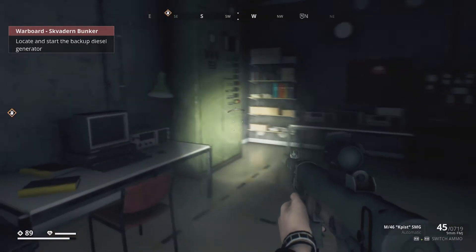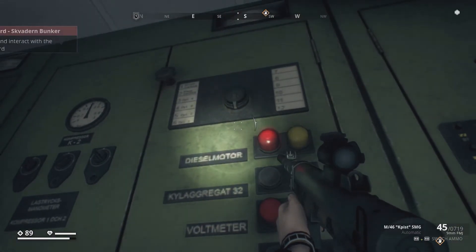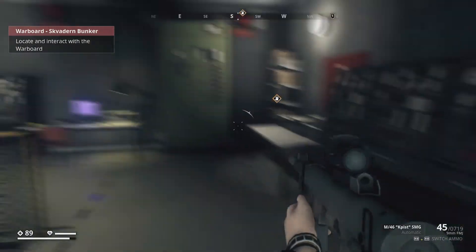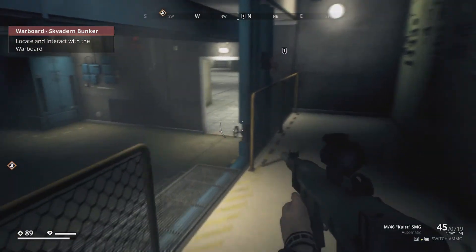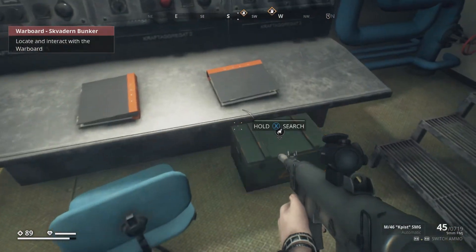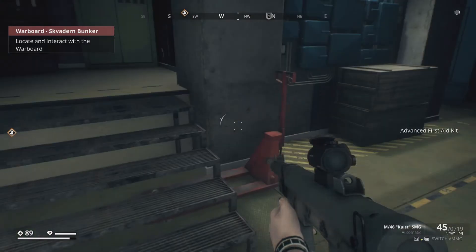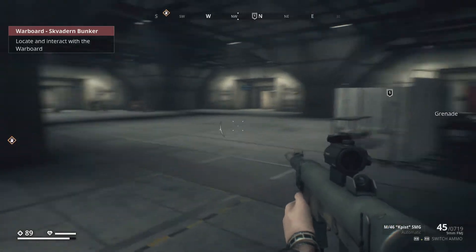There's still a button here we need to push — the backup generator. There we go — switched the light on. It's fairly decently lit. Let's check here. We'll take those landmines and the grenades, thank you. Smoke grenades? No thanks. I have yet to find a real use for smoke grenades in this game.